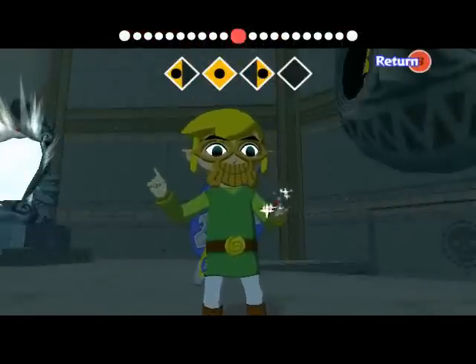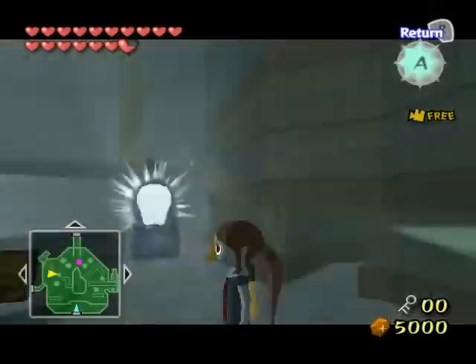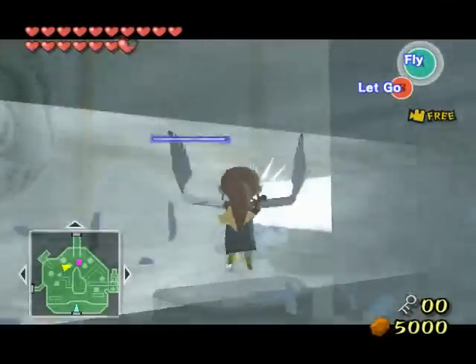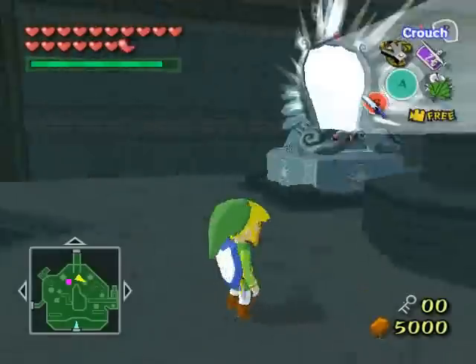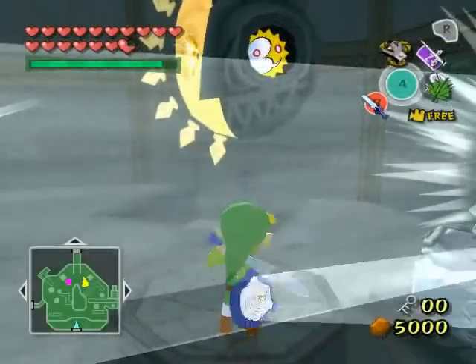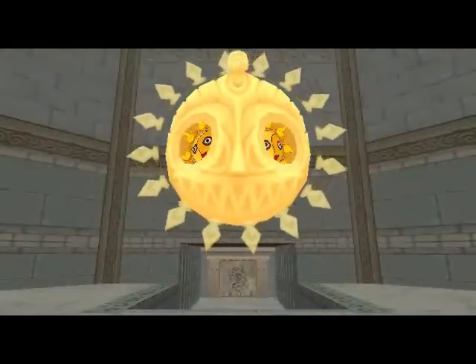I'm going to take control of Medli one more time, because now you're seeing what's behind me. You probably have a pretty good idea of what I'm supposed to do. It's the same as back in the main room — I have to use both Medli and Link to redirect those light beams right on those eye suns. The room is now fully lit up because there's a freaking sun in there!